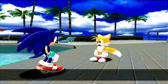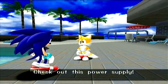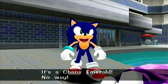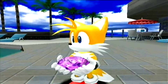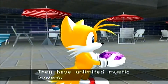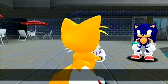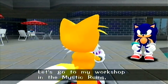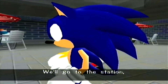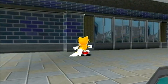Thanks, Sonic. But if I can make this work, it'll run circles around yours. Check out this power supply — it's a Chaos Emerald! No way! I was lucky to find one of the seven Chaos Emeralds. They have unlimited mystic powers. Now I want to harness that power to fly my plane. Let's go to my workshop in the Mystic Ruins and I'll show you what I've been working on. We'll go to the station, hop on a train, and get there in no time.